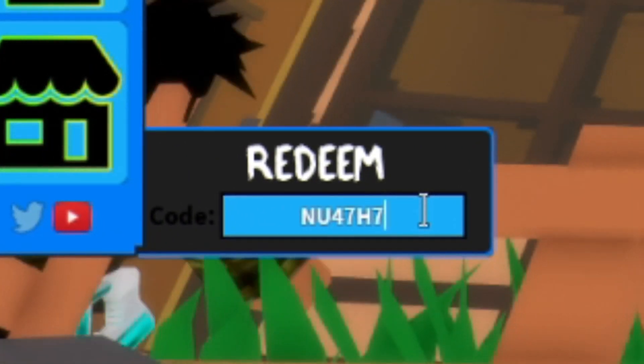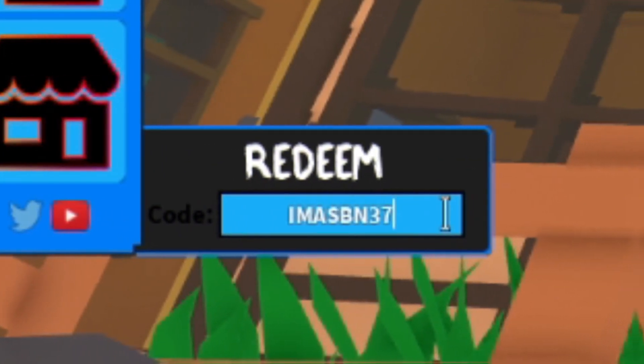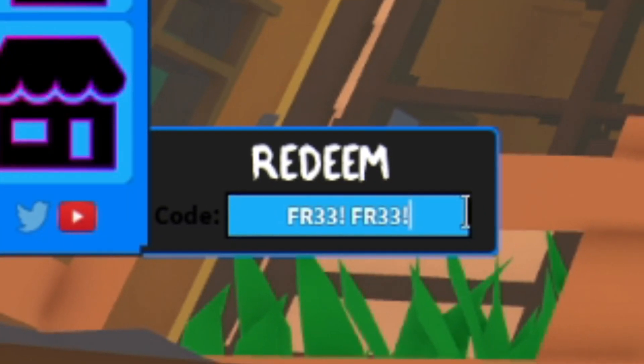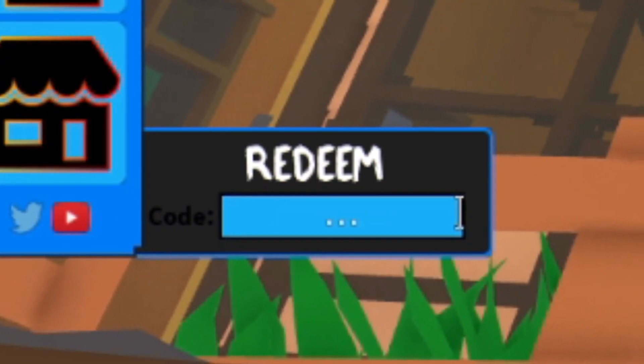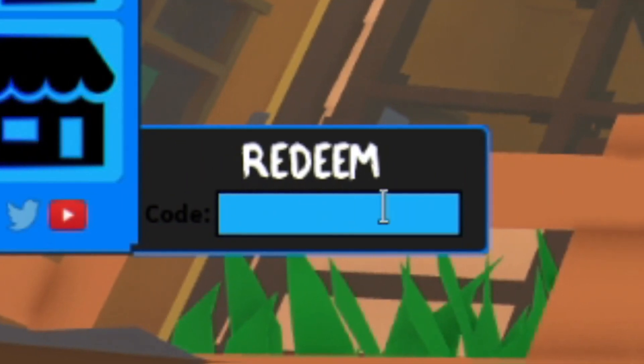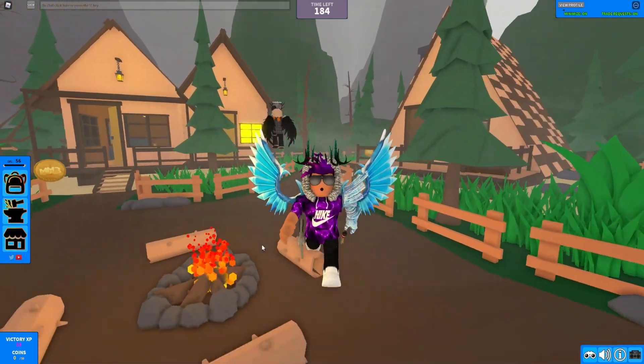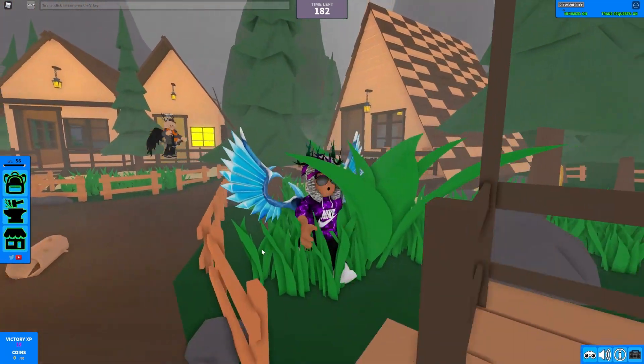We have a couple more codes shown on screen to enter. Finally, to end off the video, we have the code 'free free' — make sure to put a space between the two words with an exclamation mark at the end of both. The last code is 'dragon' — let's try it out. That one works, brilliant!